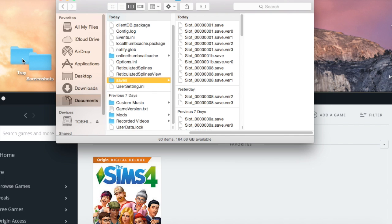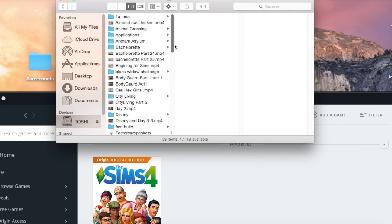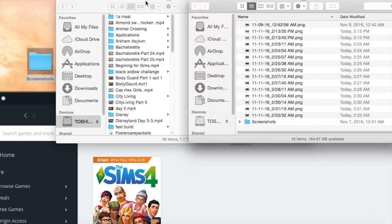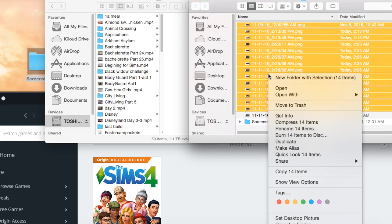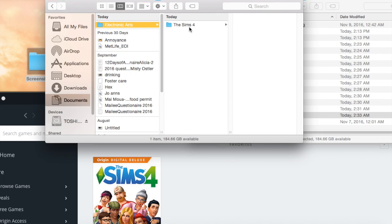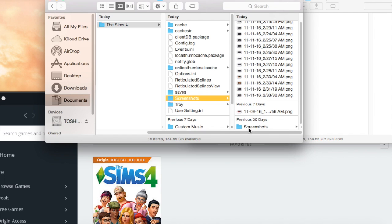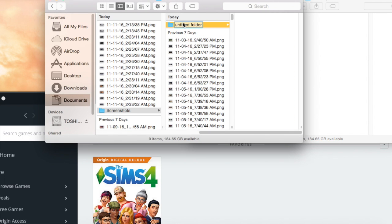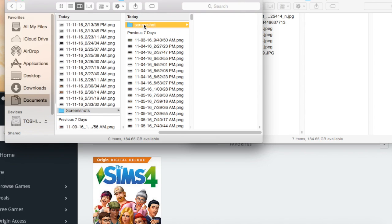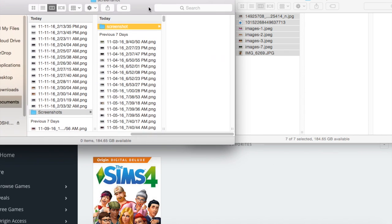Then you just do the same thing with the tray. You go into your tray from your backup documents. It'll pop up another window just like that, and you can highlight it all. Let me show you — let's pretend this is my screenshot folder, it's all empty. You just highlight everything and drag it back in.